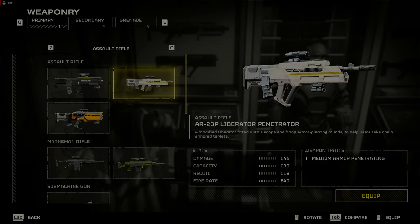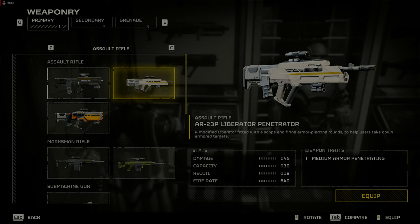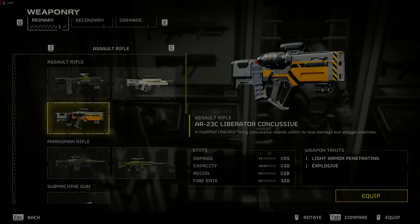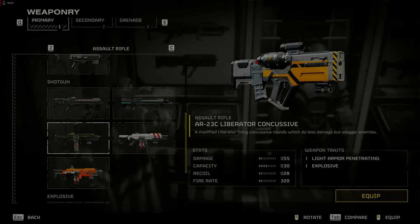The SMG-37 Defender is good for one-handed use so you can shoot behind you while being chased. The AR-23P Liberator Penetrator is not too bad with its medium armor penetrating capability. It fires at semi-auto and burst. Unfortunately it causes less damage than the other Liberator variants. This is a situational weapon at best if you don't like shotguns.